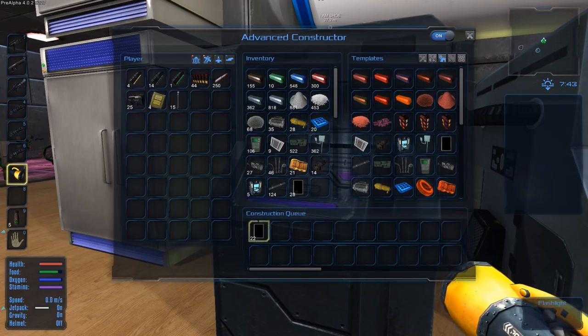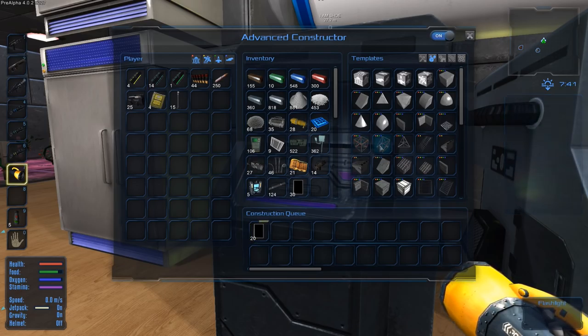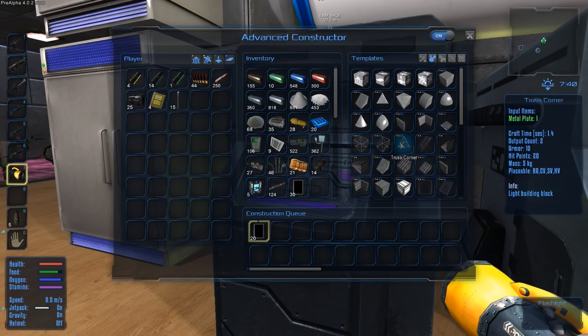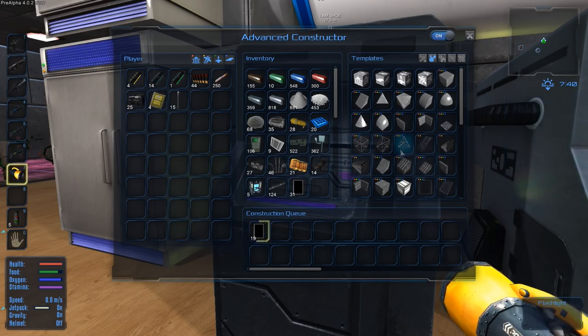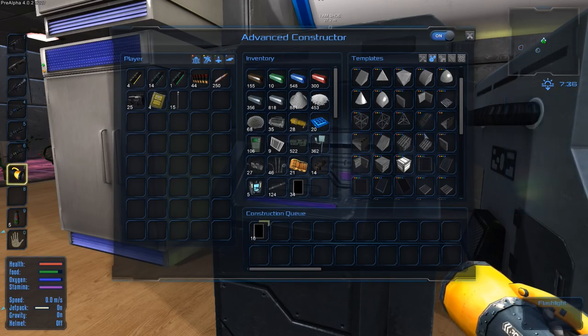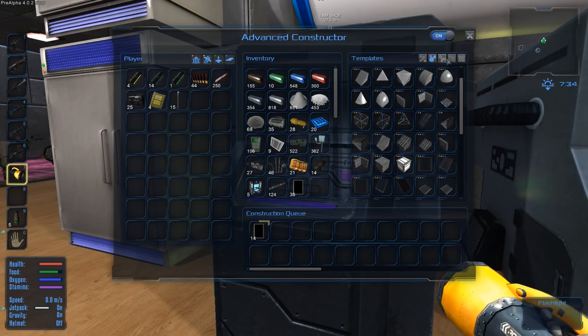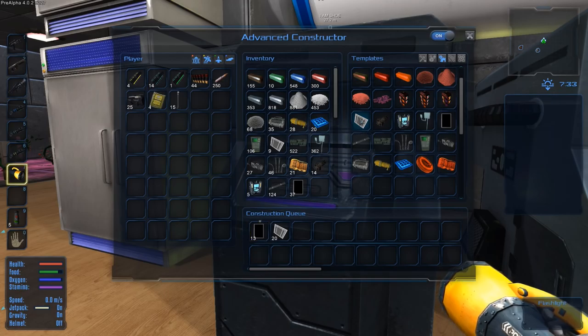We're going to use some silicon and make loads and loads of truss slopes, truss corners — underwater building is really tough because you can't really see anything. We're going to make loads of window slopes; this is what I'm making all the glass plates for. Making glass, and then we're also going to make some metal plates — 20 of those should be good, that's a hundred.